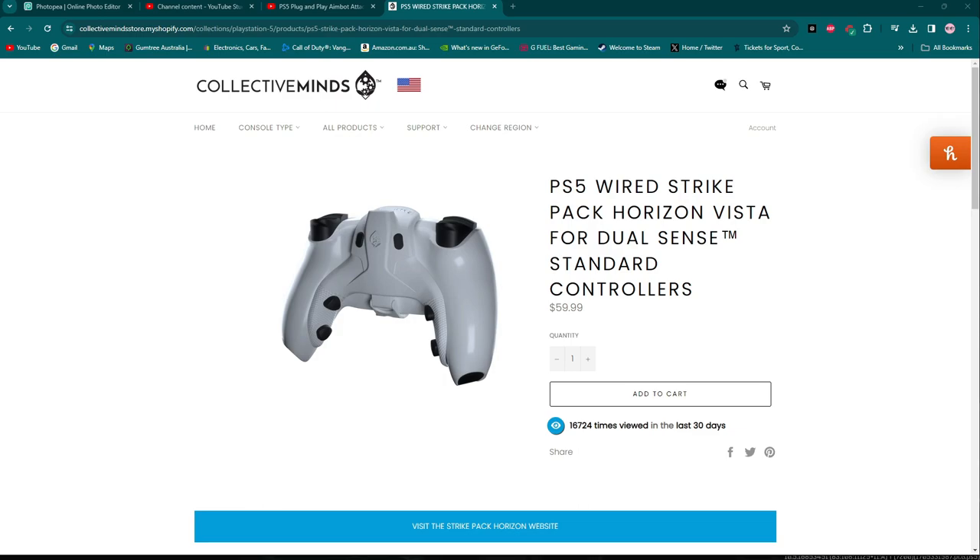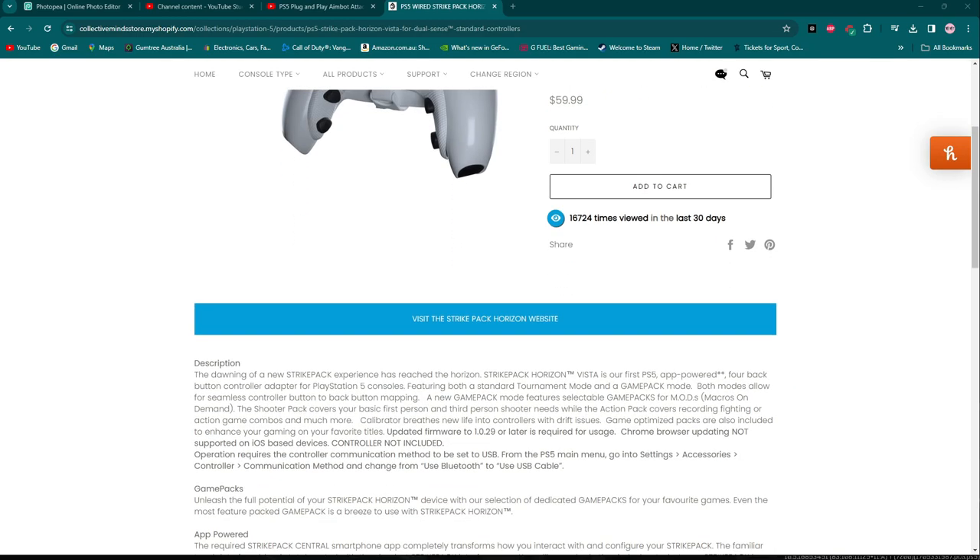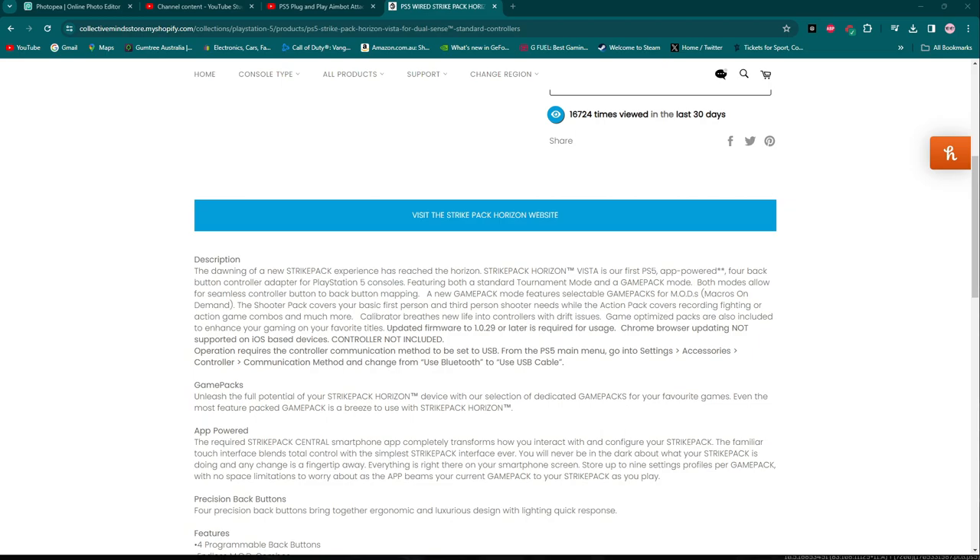Yeah, it's something different from my normal gameplay. I looked at it and on their YouTube channel they were talking about how you can actually program the buttons to be macroed — so multi-button press. We'll go down here and have a look. It's giving a description saying 'the dawning of a new strike pack experience has reached the horizon.' Strike Pack Horizon — you get two modes: a game pack mode and a tormented mode. The new game pack mode features selectable game packs, mods, and some macros on demand.